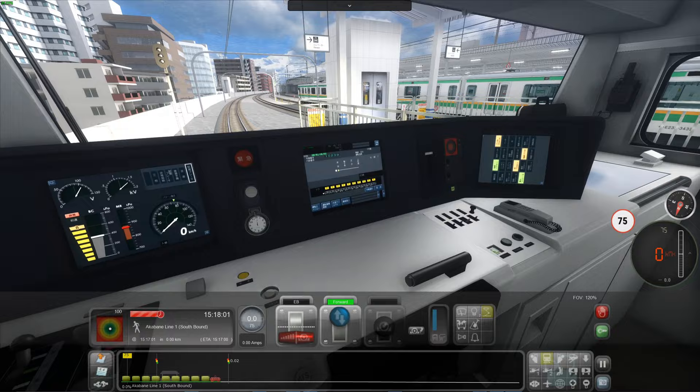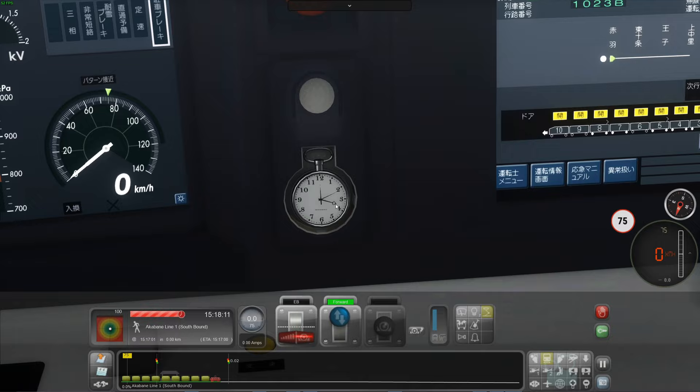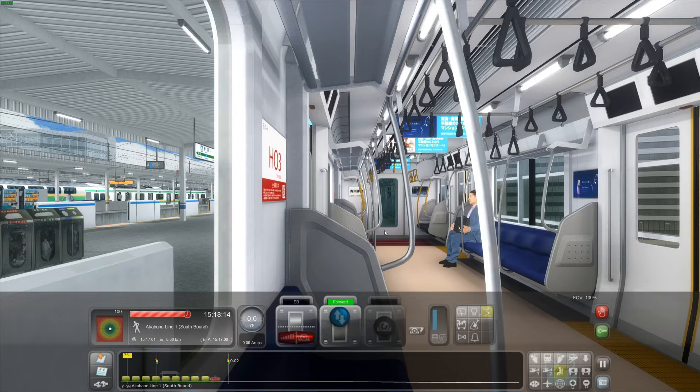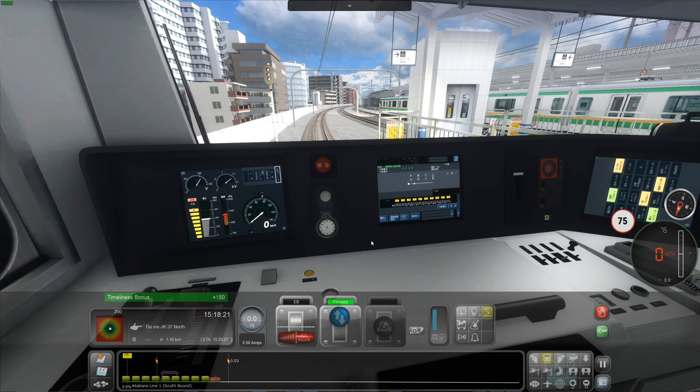It's 3:18 — is that clock right? Not entirely sure. It's a really nicely detailed cab and we've got this interior here. This is a really newly released route — it was released on the 14th of April. It costs £24.99. I'll leave a link to it in the description.